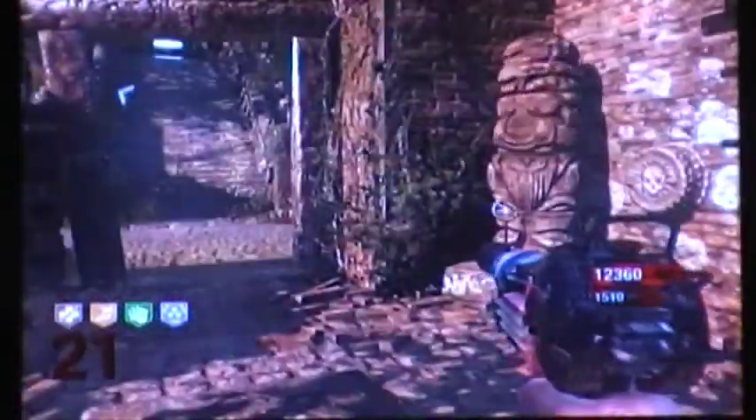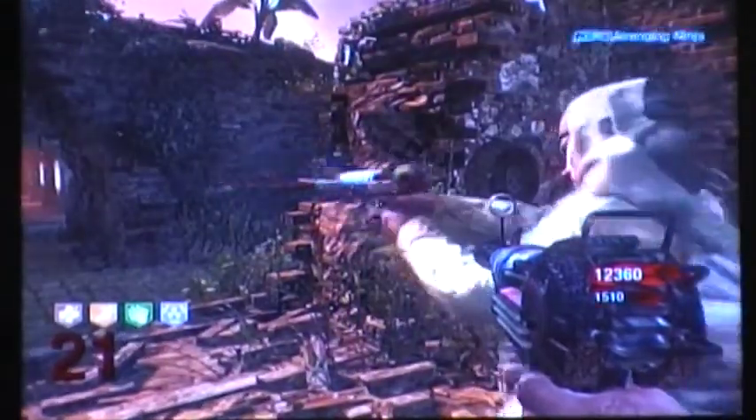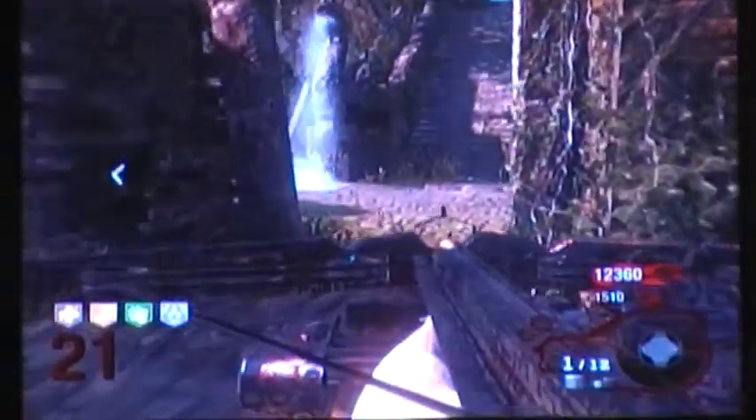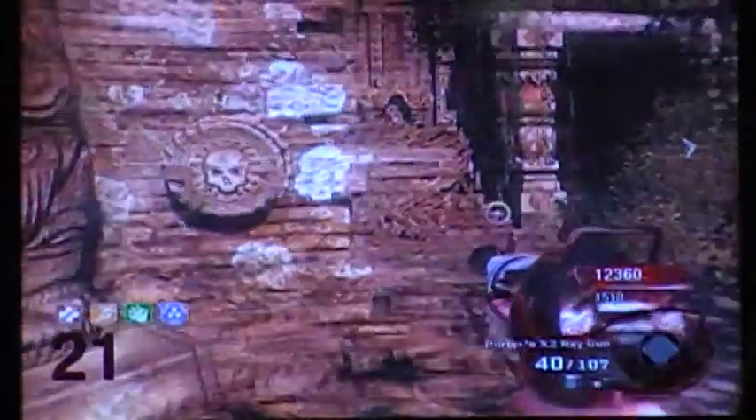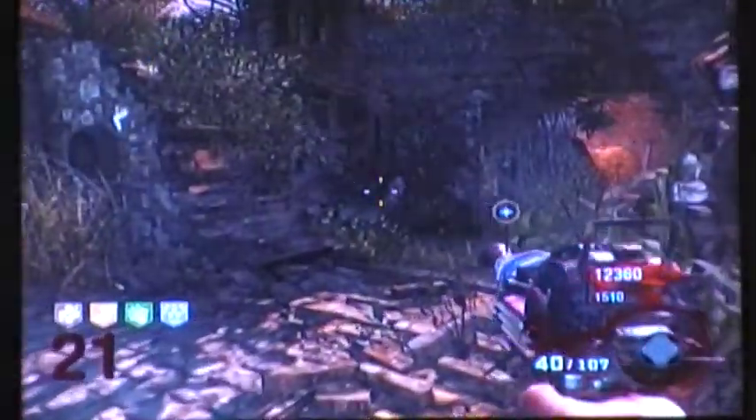It's just the two of us. We're on round 21. He's got an upgraded ray gun, I've got an upgraded ray gun, I've got the upgraded crossbow — the awful lantern or whatever — and he's got the upgraded baby gun as well. I'm going to show you probably the best spot to camp and do really good on.